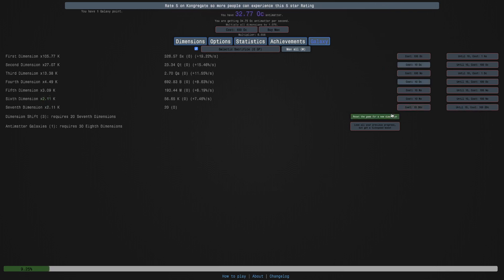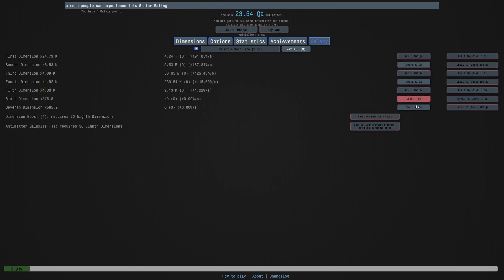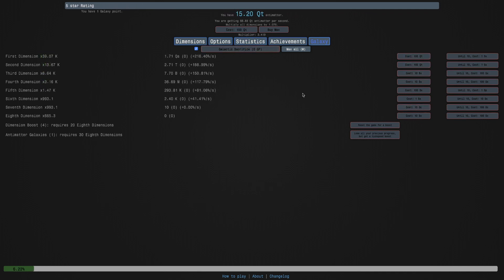Once I get many dimension boosts, this is the 4th dimension shift. Getting 20 8th dimensions is tricky, but the cost doesn't even increase for the first two times, and then it increases by 5. So the cost basically increases once and then doesn't increase the next time. I need Undecillion Antimatter. It's a possibility I could just grind this out, but it's sort of late so I'm not going to do that today. I'm going to wait for tomorrow.